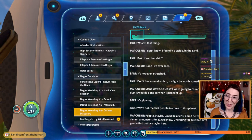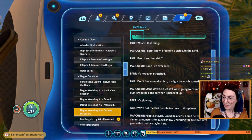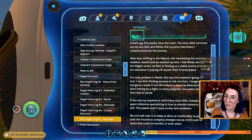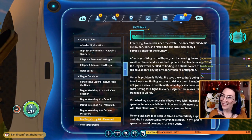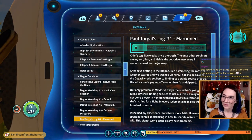This one is called 'curious discovery.' It's not letting me pick — oh there we go. Could be aliens, could be the damn sea monsters for all we know. One thing for sure, we ain't gonna find out by staying here. I wonder if that's the log about the purple tablet. And then Paul Torgal has a log — 'marooned.' We're getting so many radio messages but we can't get them because we're so far from home. This is a long one: five weeks since the crash.